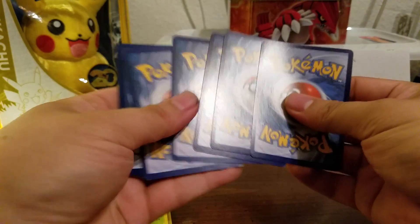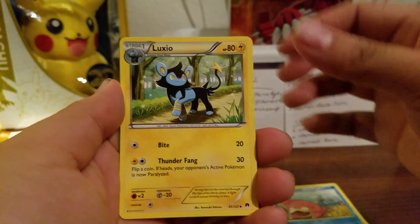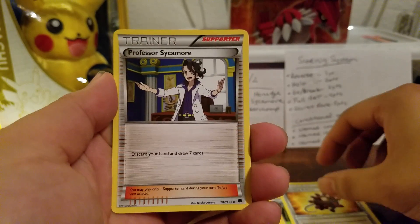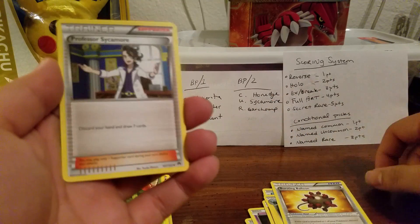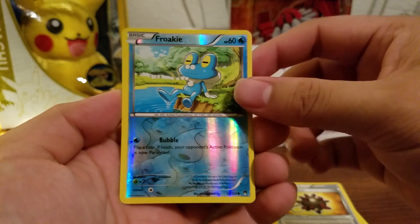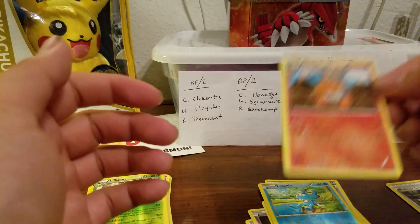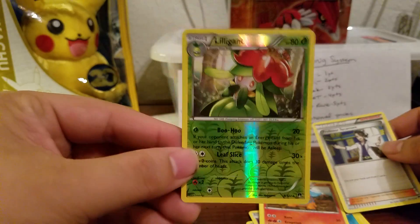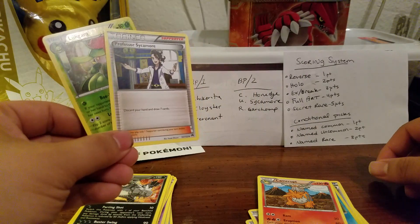Code cards again on my blog. From the second pack we pull a Glameow, a Phantump, a Psyduck, a Clefairy, a Slowpoke, a Luxio, a Bursting Balloon — and then Professor Sycamore! I got the conditional uncommon, which gives me two extra points. So I'm up to three. We also have a Reverse of a Froakie and our rare is a Camerupt Non-Holo. So I ended up scoring three total points from my Reverse Holo Lilligant and my conditional uncommon Professor Sycamore.